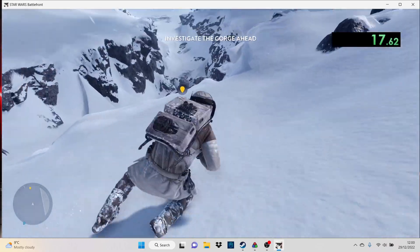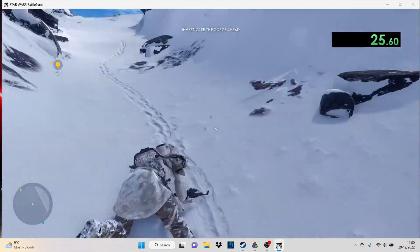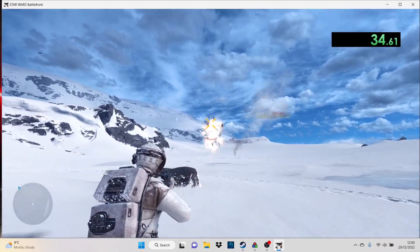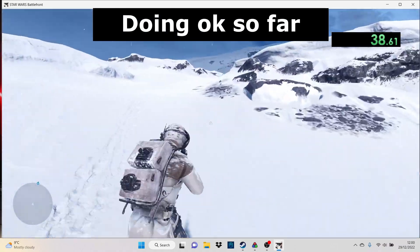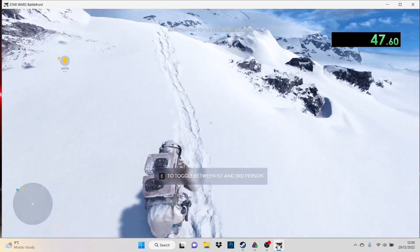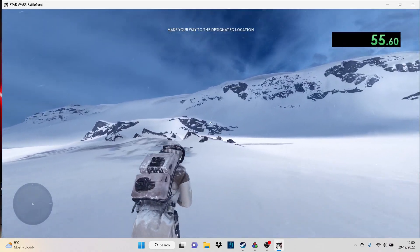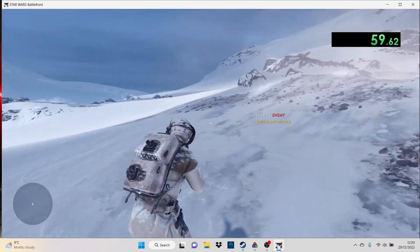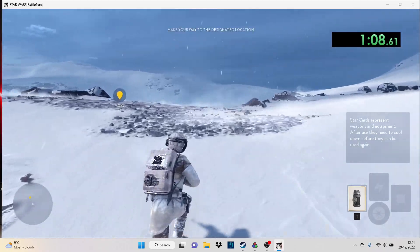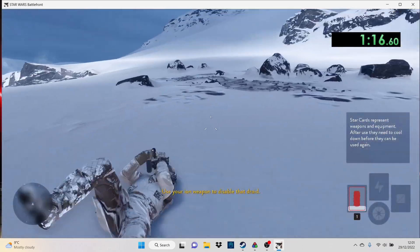Be careful. Traverse the terrain to find a better vantage point. Scanners are picking up an Imperial signal — get to it quickly! Take cover! Good job! There's a droid! Don't let it escape! Good job. Looks clear. Use your RF weapon to disable that droid. Keep up the good work.